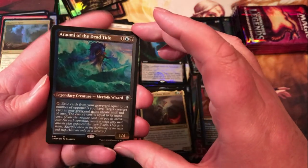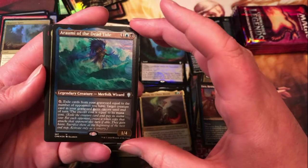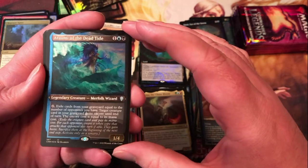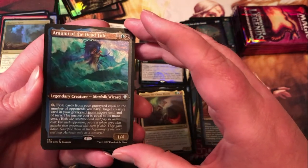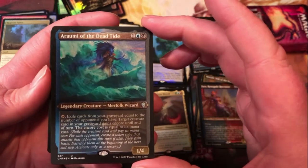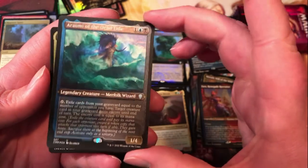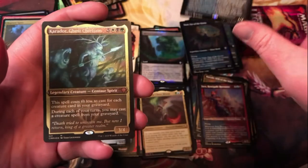Around Me of the Dead Tide — Reflake Wizard, three mana for a 1/4. Exile cards from your graveyard equal to the number of opponents you have; target creature card in your graveyard gains encore until end of turn, encore cost equals its mana cost. Pretty cool — you can definitely find some stuff worth giving encore to out there in the world.